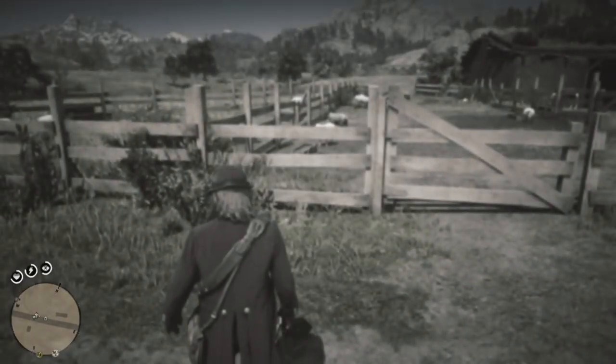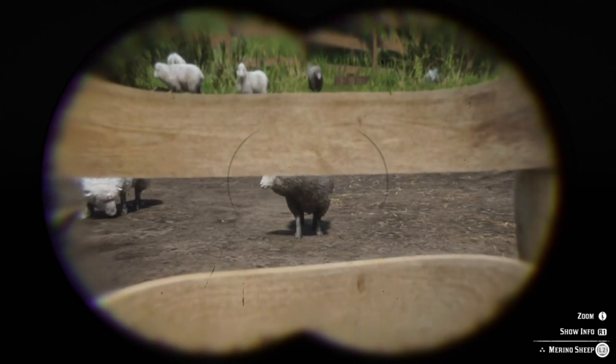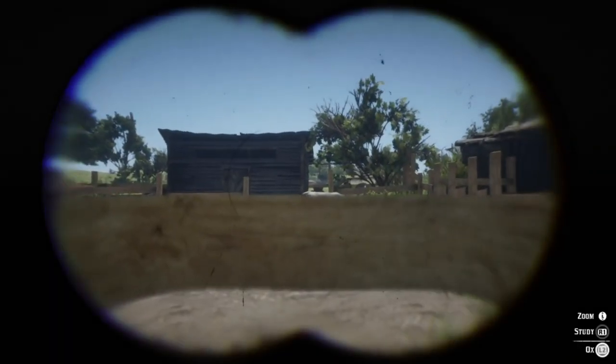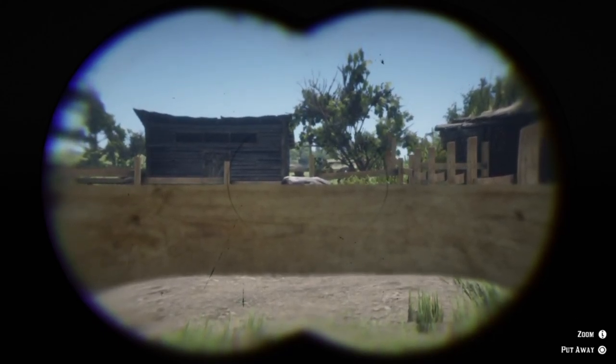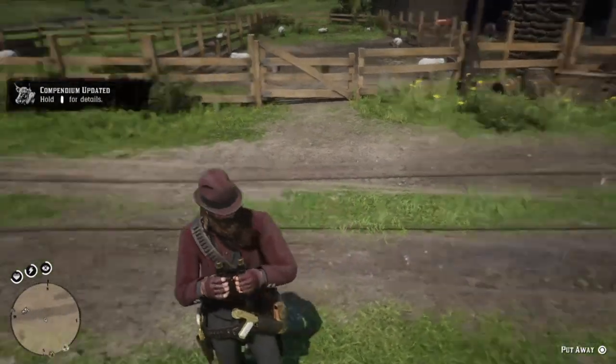What you want to do is pull out your binoculars. If you don't know already, you can examine animals like this. See — the merino sheep right there, three stars. You want to identify your animal. Let me study this ox — oh, angus ox right there, perfect three stars.